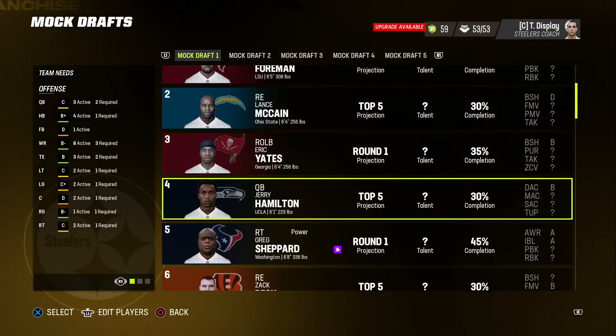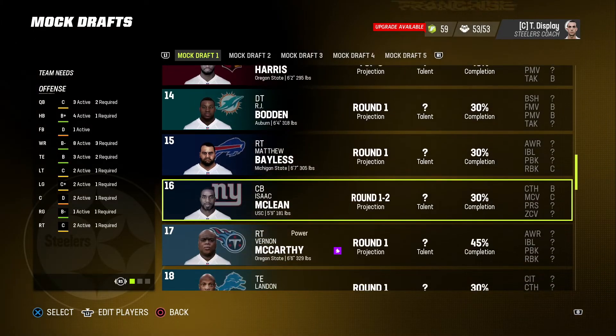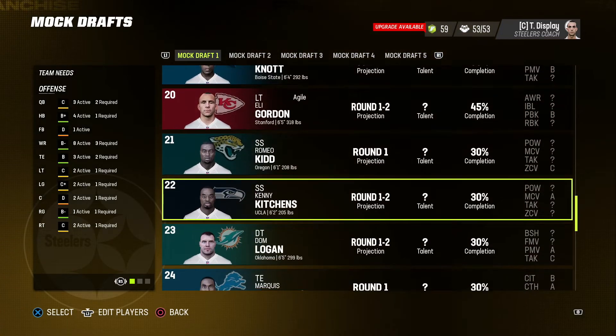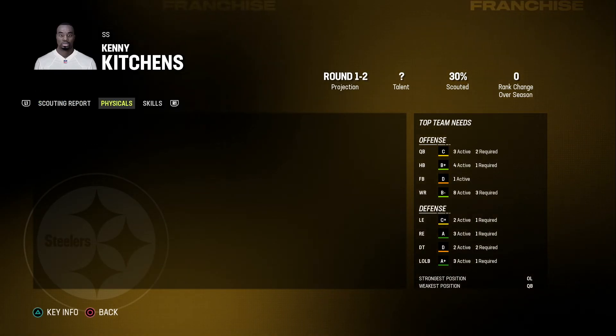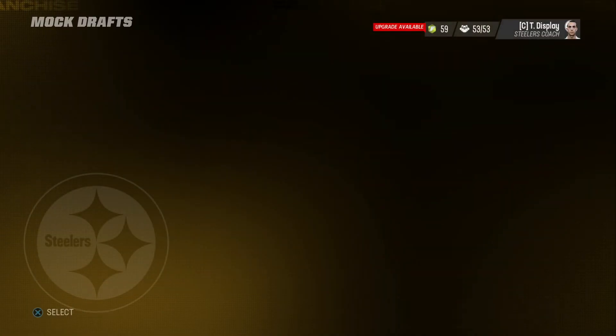It's Kenny Pickett season — I ain't doing it. I ain't doing it unless we have to do it. There's no elite corners, I guess. I was hoping we'd get like some stud corner. Kenny Kitchen has A man coverage — it's probably going to be like 80, but you got me hooked. Beat press? I'm already hooked.